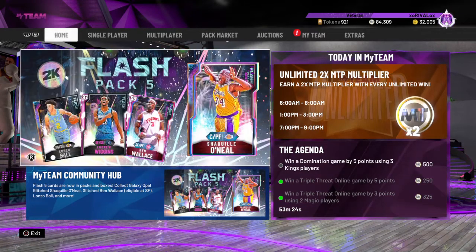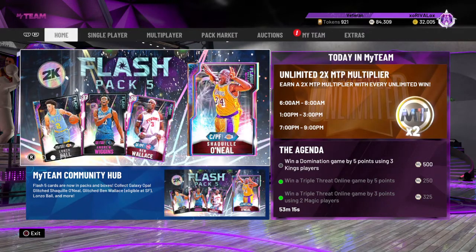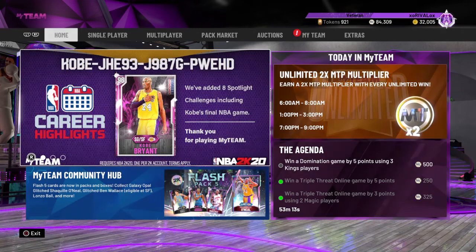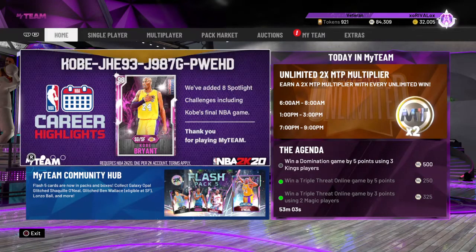I don't care about people complaining about how he's not just a godlike card - it's a free card and it's for a challenge, relax. I suspect maybe later on there might be a Kobe involved in a new token reward section that could be the opal. I don't suspect they would put him for a pay card, but you just never know. So let's discuss what else can aid you in the challenge.